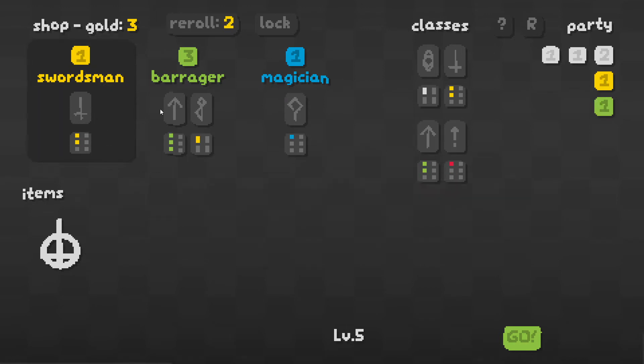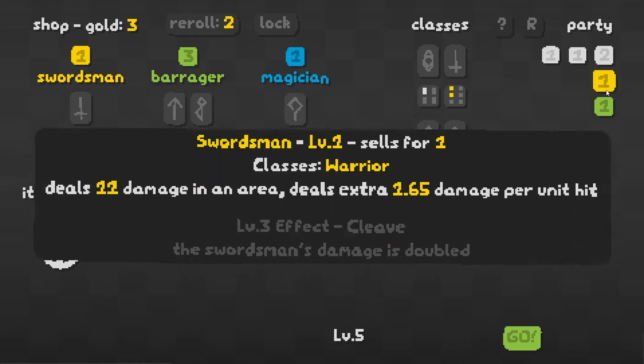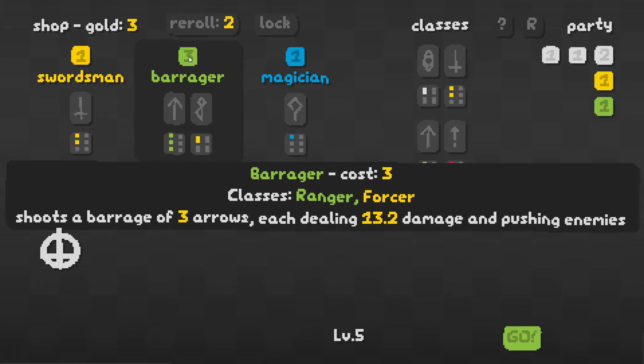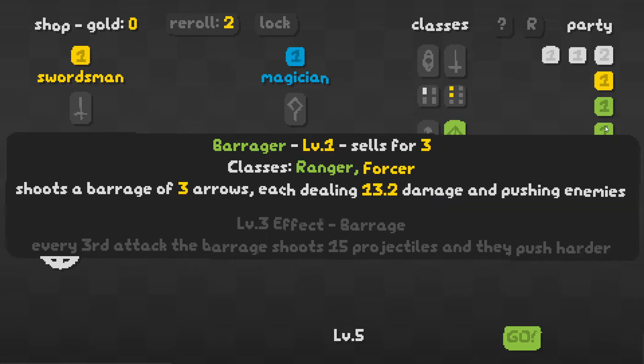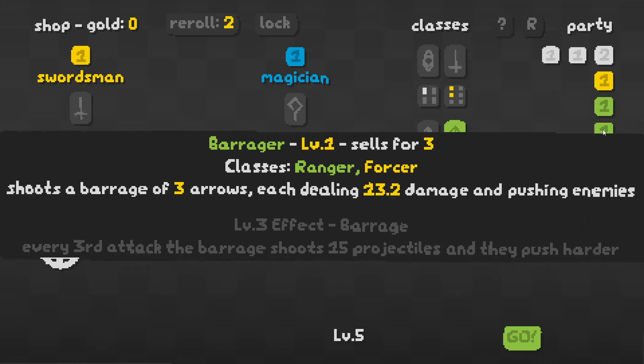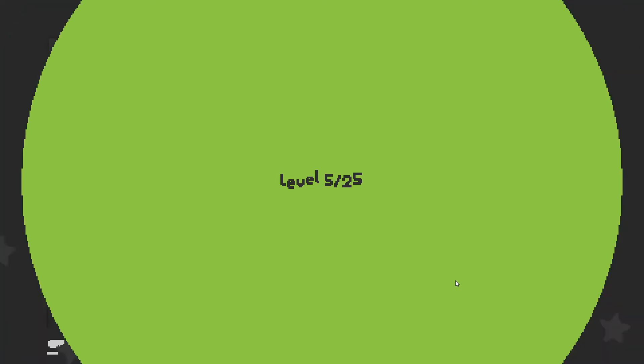But the barrager here — he builds into my warrior and ranger synergy, so this guy is perfect. He's also probably a rarer unit because he costs 3. Let's click on him and see what's up. He shoots a barrage of three arrows, each dealing 13.2 damage and pushing enemies — so he'll keep dudes away from us. And I can't buy the swordsman, unfortunately, which I would love to buy.